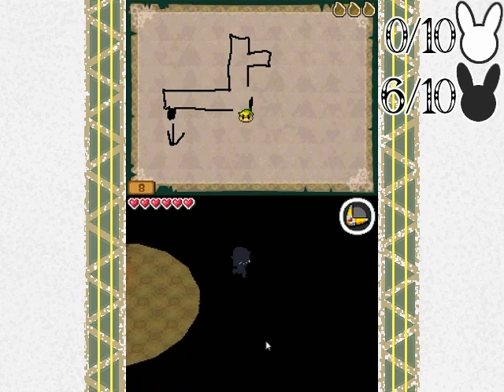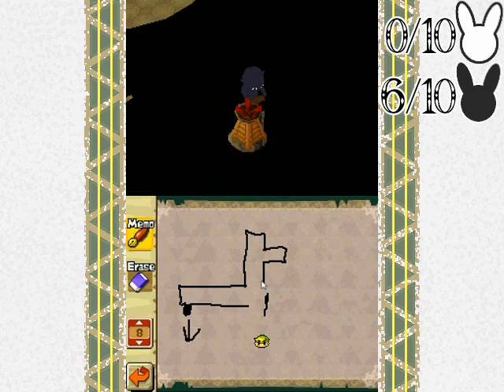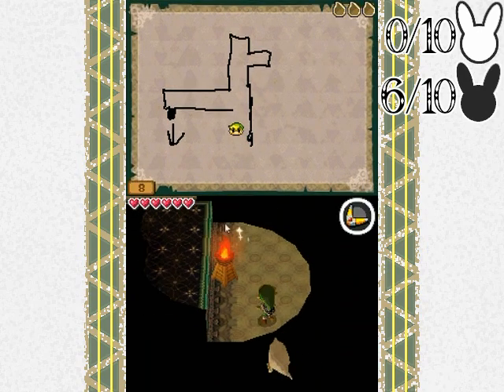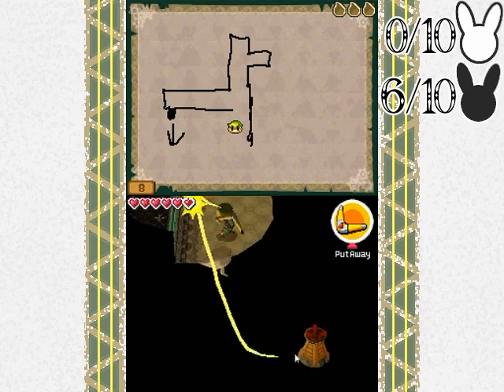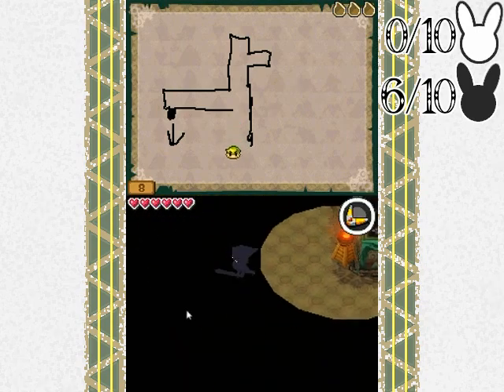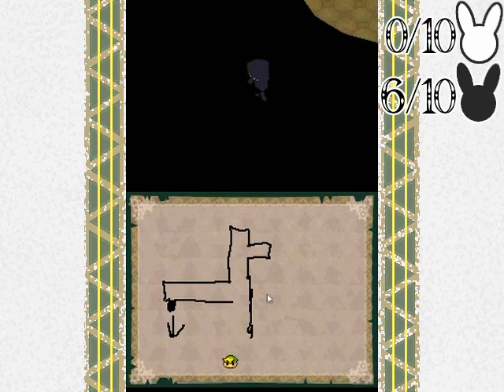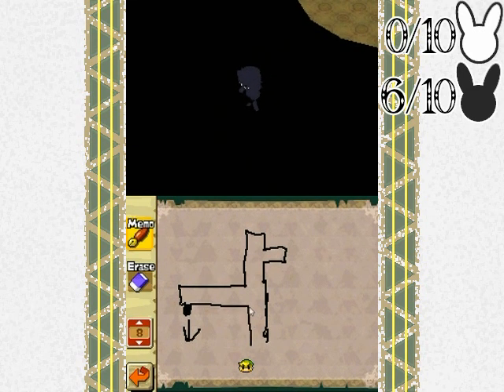There's a breakable wall next to that signpost - you're not actually supposed to know that until later, but it's one of those things where if you've played the game before you can just do it ahead of time without following the required steps. I could leave it to show you what that sign reads, since it does have a different bit of dialogue.